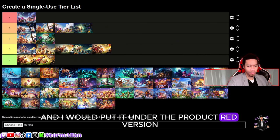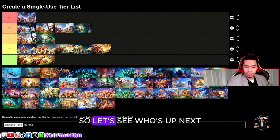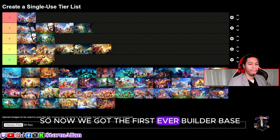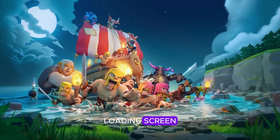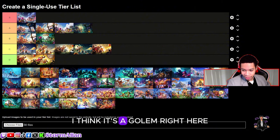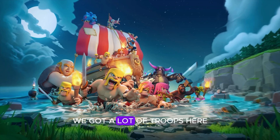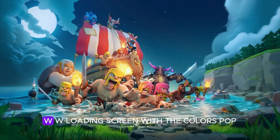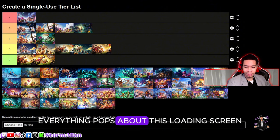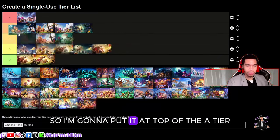I'll put it under the Product Red version. Now we got the first ever builder base loading screen — builder base, the graphics are amazing. We finally got to see what's across the water. We've got a golem, goblins on top, hog riders, a lot of troops. The colors pop, everything pops about this loading screen. I'm going to put it in a solid A-tier, top of A.